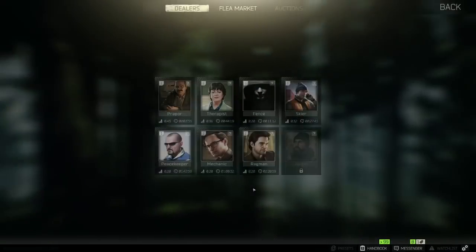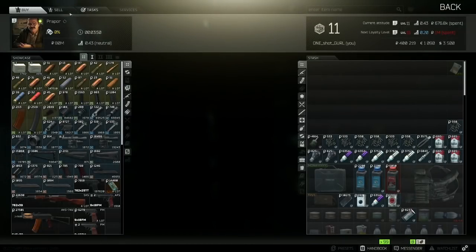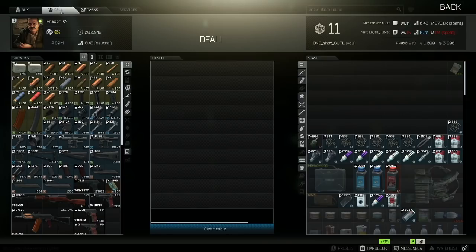Traders are pretty self-explanatory — you can buy and sell gear to them. Each trader has different prices that you can sell your items for, so be sure to check multiple traders before selling to ensure you're getting the best deal.